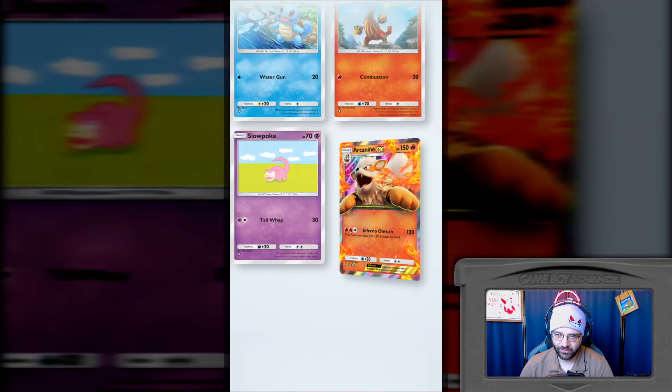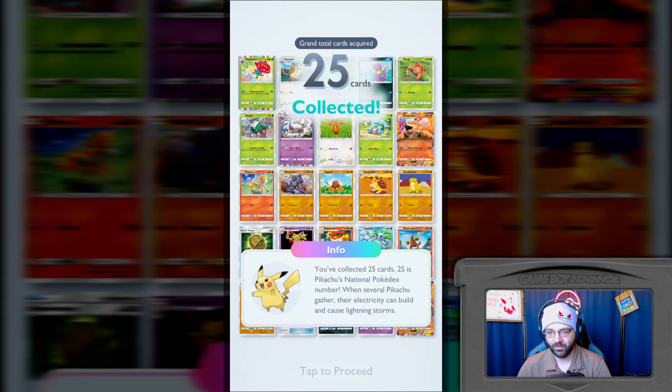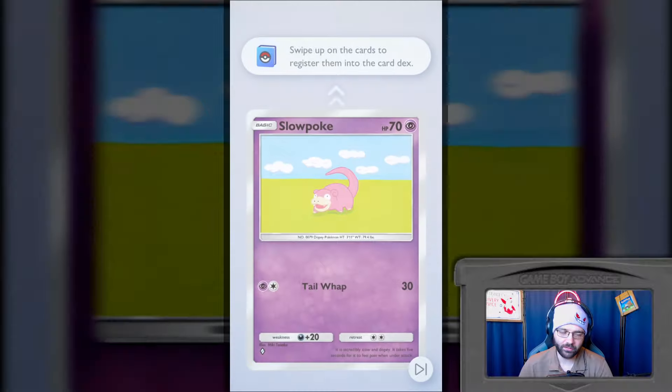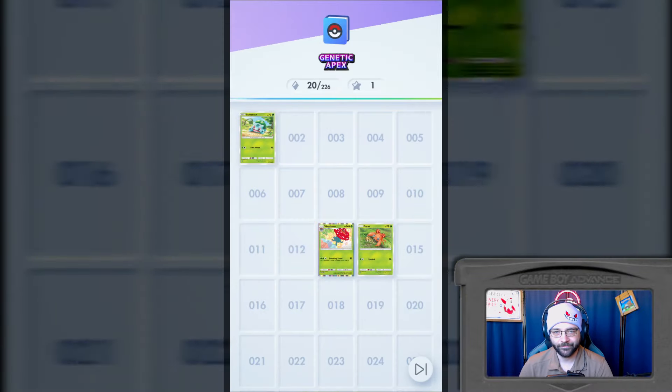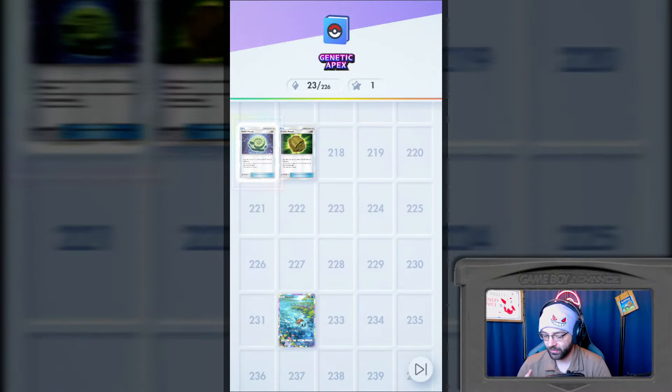Now it's going to show me the cards. So I got 25 cards. 25 is Pikachu's national dex number - when several Pikachu gather, the electricity they can build can cause lightning storms. Well, thank you for that little tech tip. And then I have to watch this - this is annoying to do every pack.